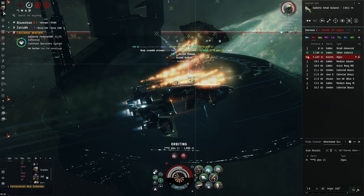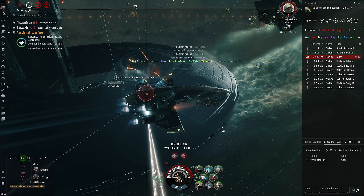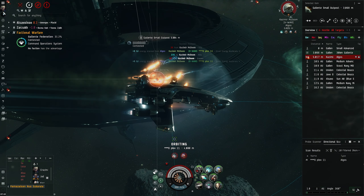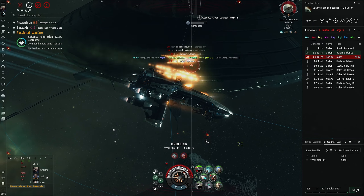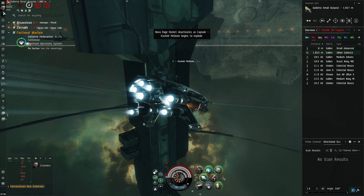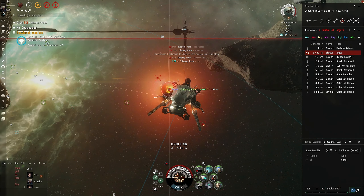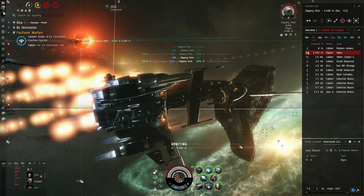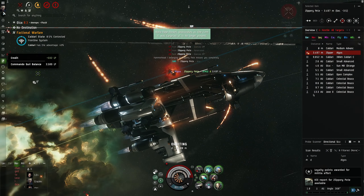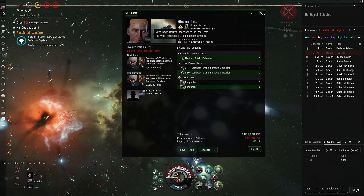He did go for me first and I am outside his blaster range now. This is why I do like the web version of my Vengeance over the stable dual-repping one — because without the web I cannot pin things like this or lock down cruisers either. Looks like he spent more time on his character than his build.